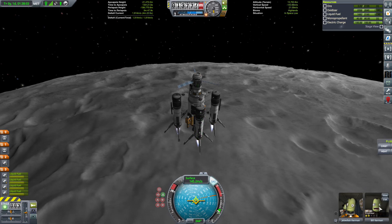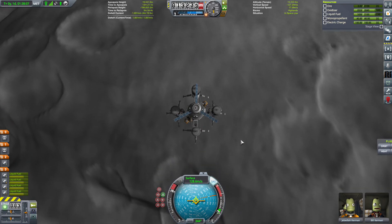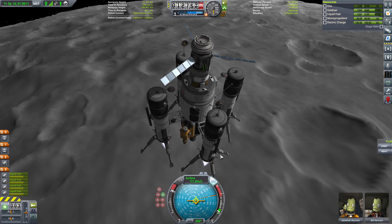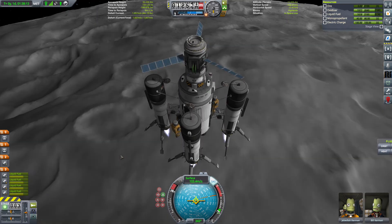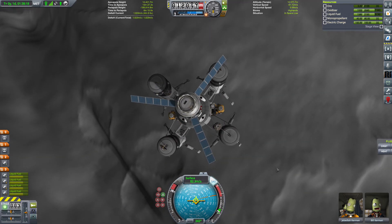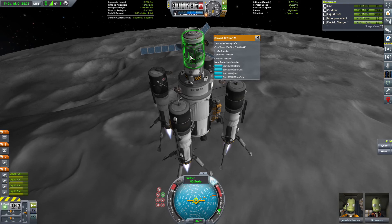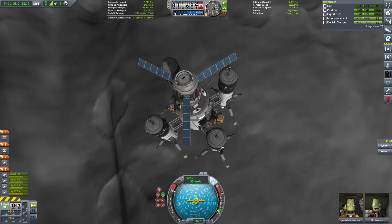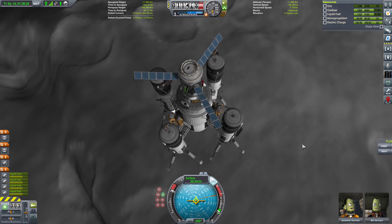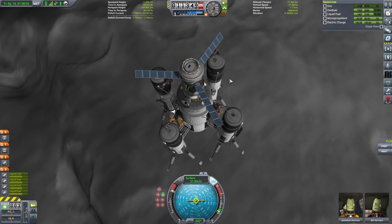Du hast eigentlich schon zwei Sterne – warum ist die Ingenieurin nicht mitgeflogen? Naja, gut. Sonne haben wir, das ist gut. Wir können jetzt eigentlich den gesamten Treibstoff verbrennen. Da wir ja hier diesen Convert-O-Tron mitgenommen haben, können wir auch neuen Treibstoff erstellen. Danach buddeln wir dann den Treibstoff, bis die Tanks hier voll sind, und damit fliegen wir zurück.